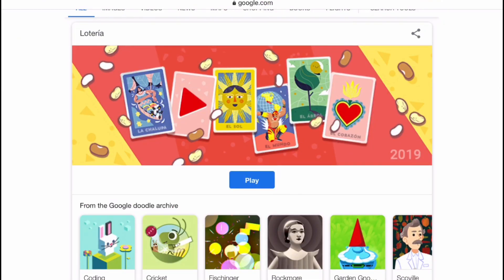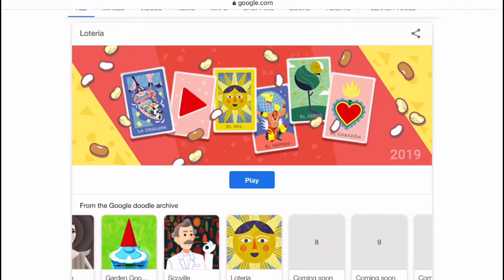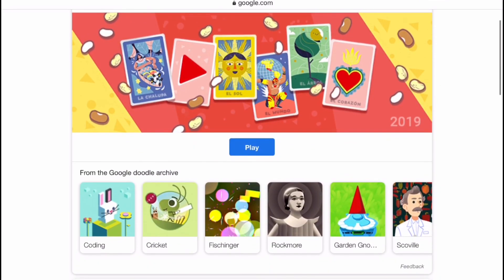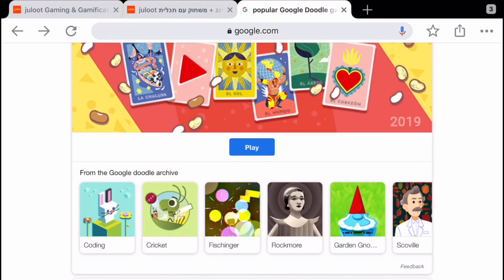Each day Google releases a free game which you can play online, and you can see all the games in the front row like this. It's all part of the 'Play Apart Together' initiative, to help people stay at home and pass the time playfully.